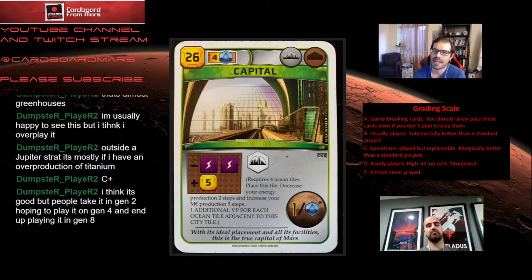That plus-five often makes you play Capital out even when there aren't necessarily oceans to give the points. I've seen Capital played lots of times with maybe one ocean next to it, with hopes of placing more later. This is a really solid card. Four oceans makes it early-to-mid game, probably more mid-game but sometimes early. One thing that's a slight knock is that the four-ocean requirement and energy requirement usually put it just out of range of being relevant for milestones like Builder or Mayor. I find I often play this card around generation six or seven.